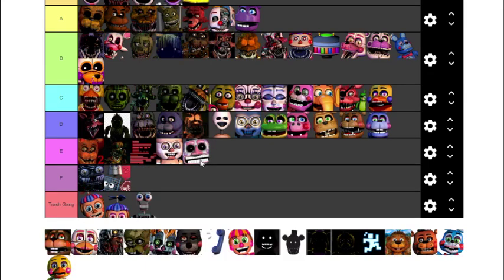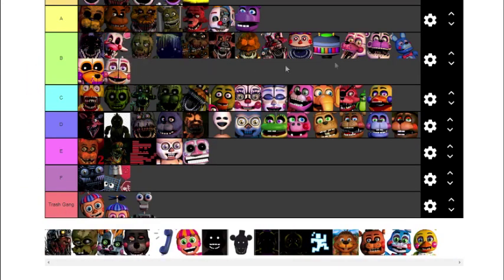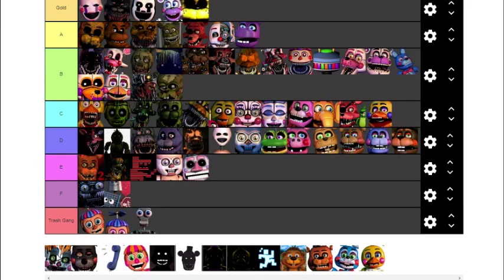Music Man is the most annoying animatronic in the world — putting him as an E. He is very creepy though. El Chip — putting him in D. Funtime Chica: love her design — putting her with the other fun times I like. Molten Freddy: I do like him — putting him as a B. Scrap Trap, aka William Afton: I'm gonna put them equal. Scrap Baby I like more than original Baby — she has so much character and is a very creepy animatronic. Love her hook.